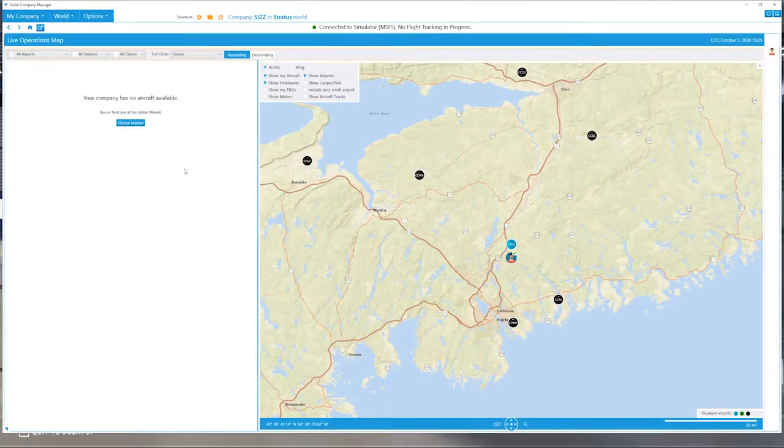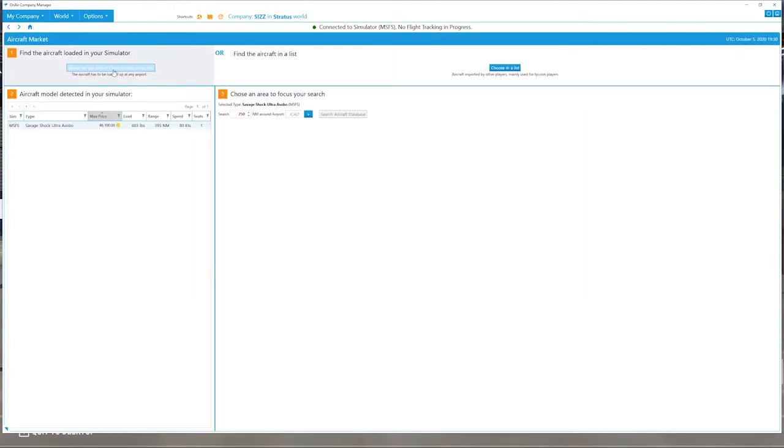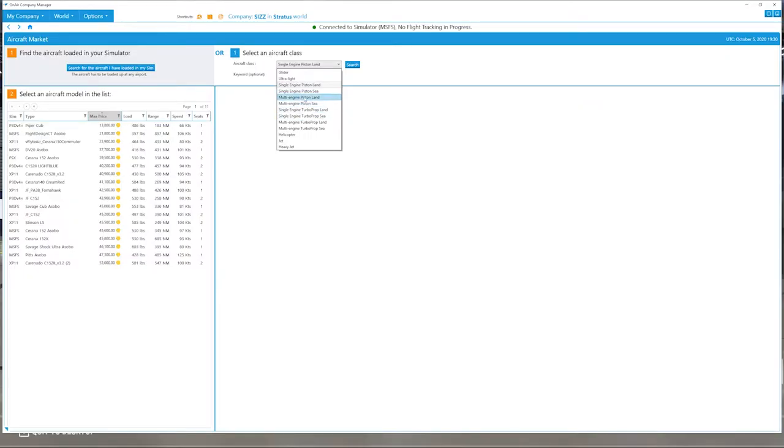Now we're going to get our first job. We go to the live operations map — I'm at CYHZ and my company has no aircraft available, so I need to buy or rent. I'll search for an aircraft and go to the list, starting with a single-engine piston class rating. To get other aircraft classes you'll need to do a check ride to get the license — we'll cover that in a different video.